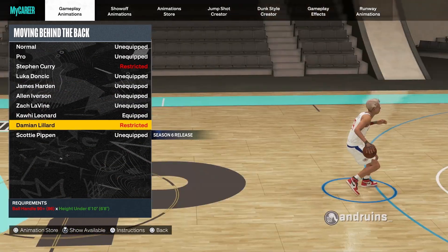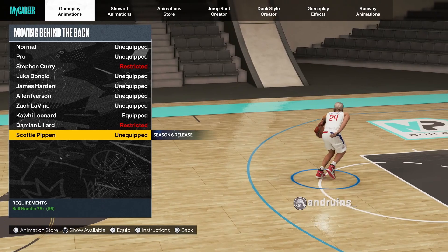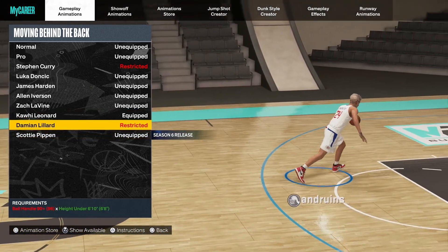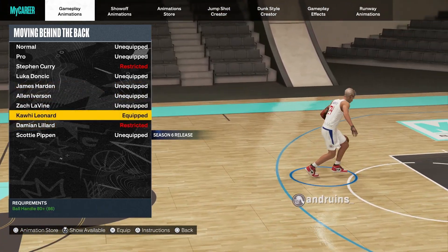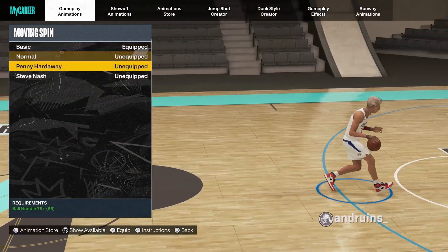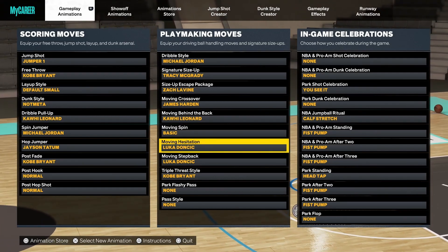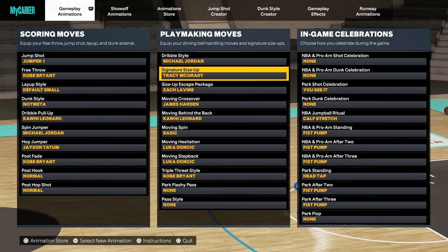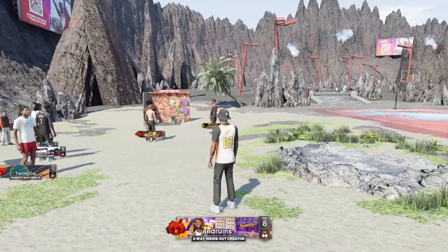For moving behind the back, I'm a Damian Lillard guy — Kawhi Leonard is also really good, and James Harden's is solid. Scottie Pippen's behind the back is not a fan of at all. Damian Lillard has the best one in my opinion, followed by Kawhi Leonard and James Harden. The basic spin is never changing — I know they have Steve Nash and Penny but basic spin is just so good. Everything else stays exactly the same.